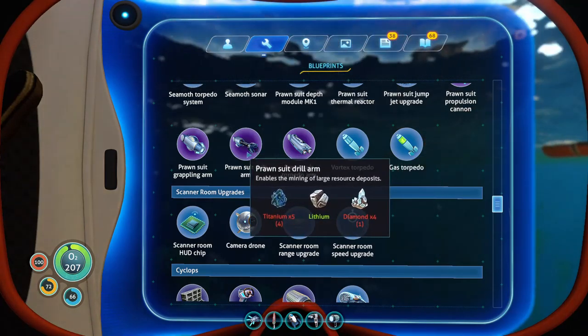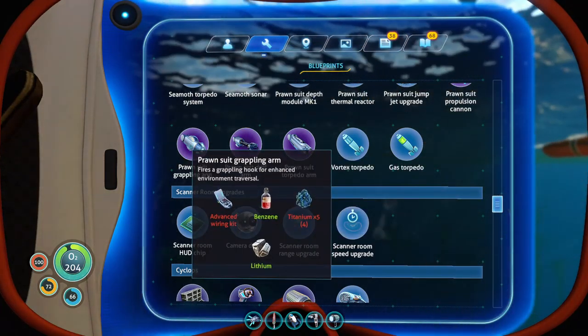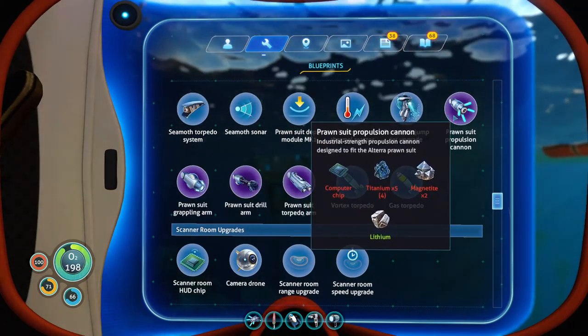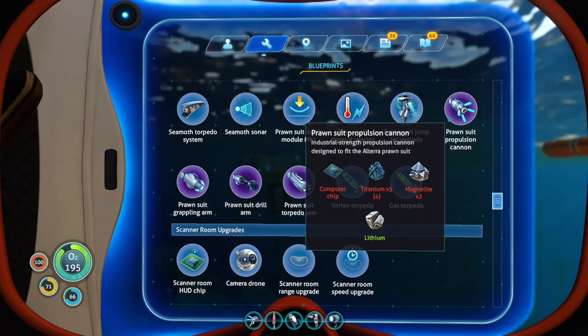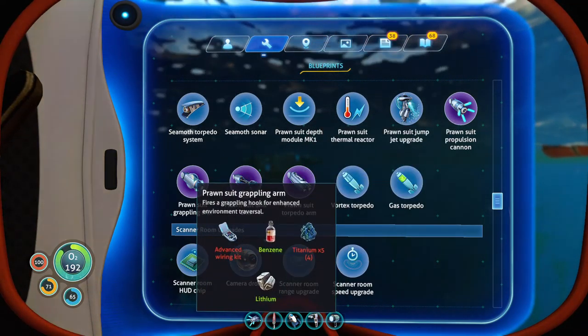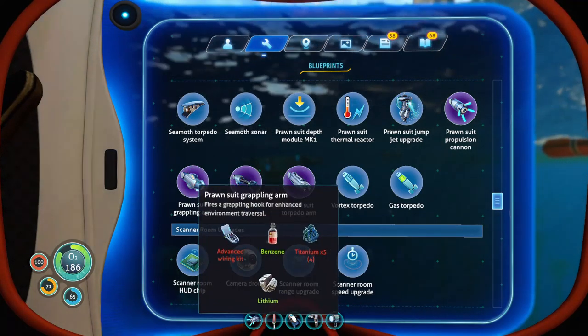We need the drill arm and the grappling arm - that's actually not as expensive as I thought it would be. Although the propulsion arm is definitely expensive. So we need more titanium for sure, and more lithium.